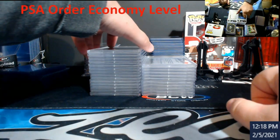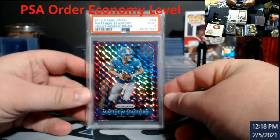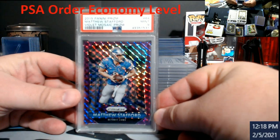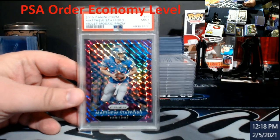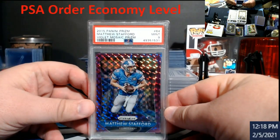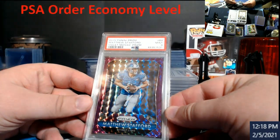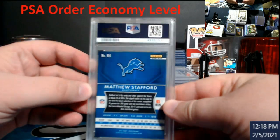These were the old 2015 Prism stuff. PSA 9 on the Stafford — this is the violet mosaic. This could have gone either way, I really wasn't sure on it, but it is numbered out of 50 on the back.